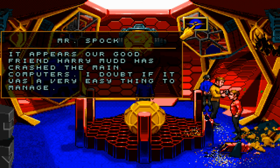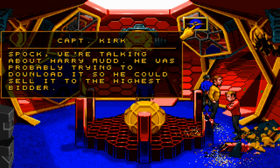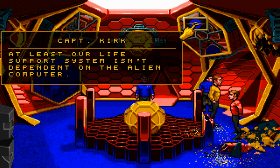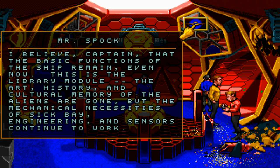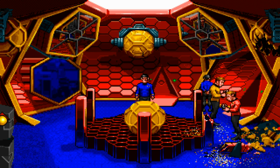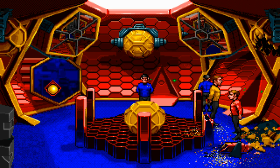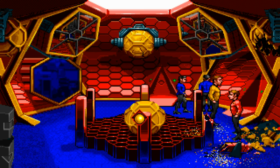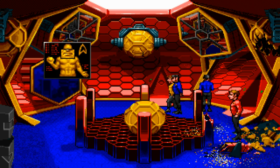At least our life support system isn't dependent on the alien computer. I believe, Captain, that the basic functions of the ship remain, even now. This is the library module. The art, history, and cultural memory of the aliens are gone. But the mechanical expertise of sickbay, engineering, and sensors continue to work. But their essence, their souls, are gone, Spock. Illogical, Captain — this race has been extinct for millennia. Harry Mudd, you're a big jerk. He even took the guy off the viewscreen. What a big jerk he is. So let's not do that.